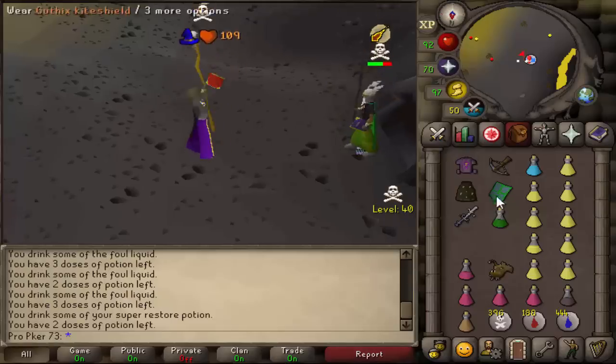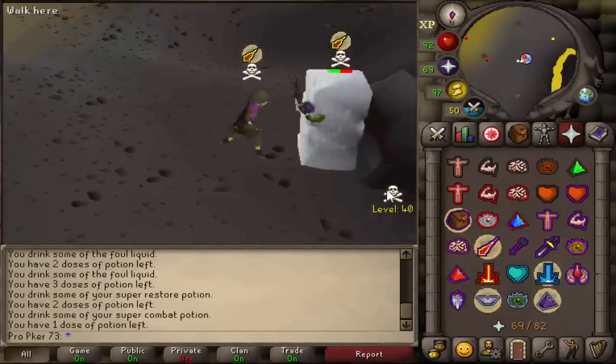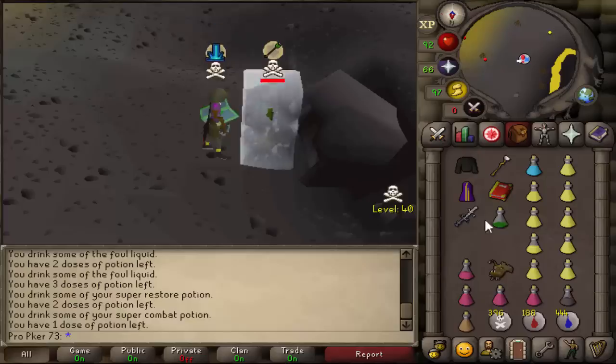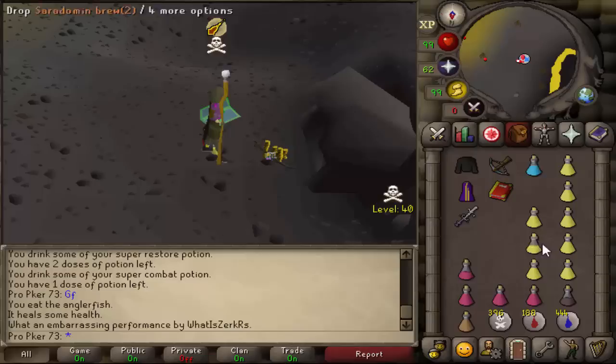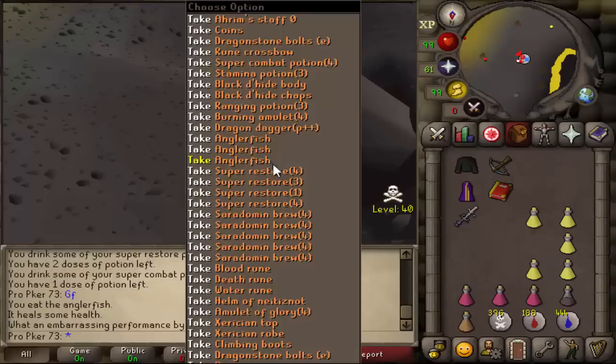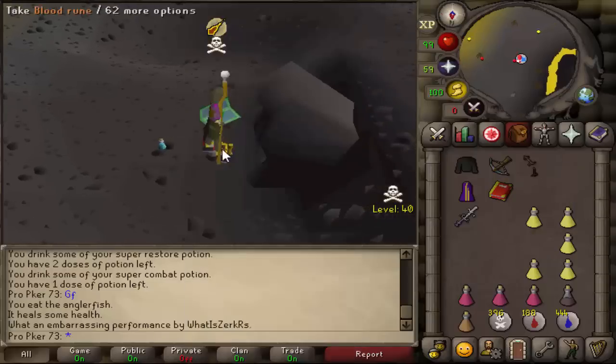We've got to get this kill — 63 for the KO, we did get the kill! Unfortunately the first AGS was not enough, but that second one — you can create babies with that AGS. Let's pick it all up, good fight to Mr. water_zerk. First kill in the noob gear — it was against a salad robes warrior.